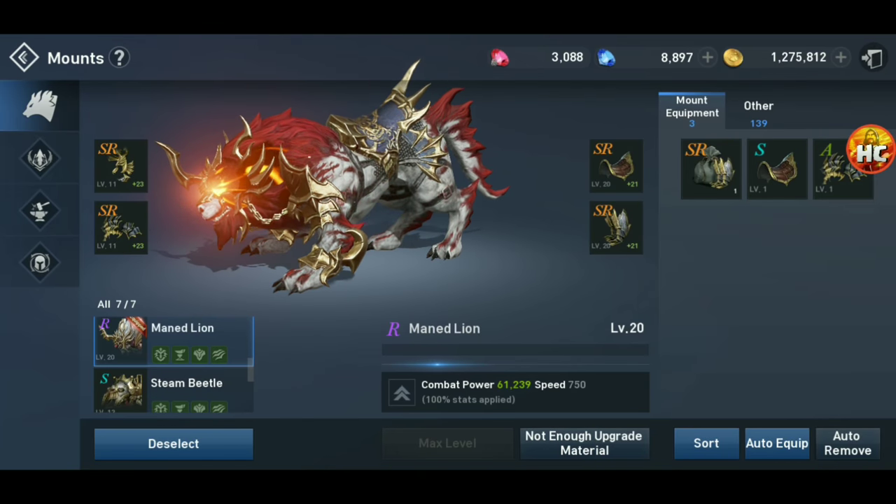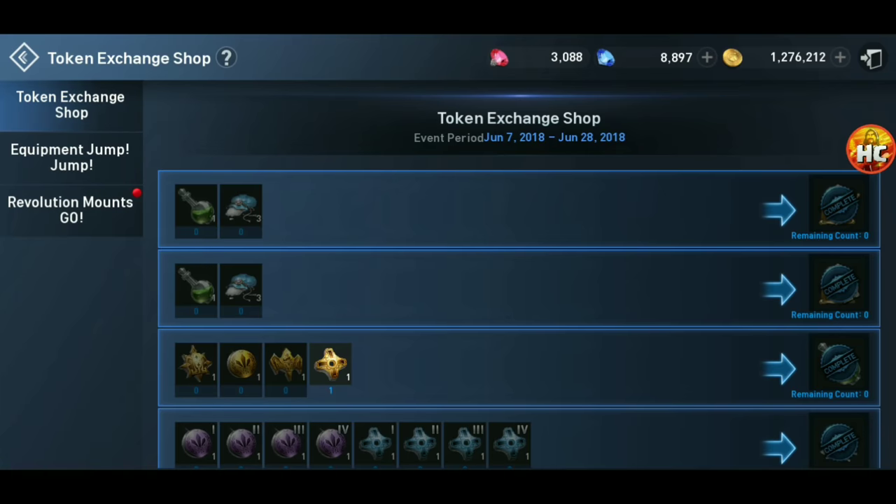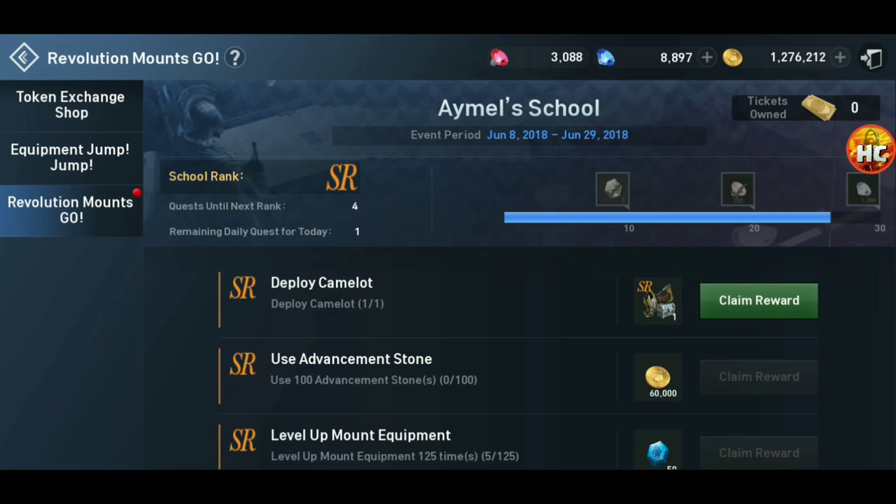The other thing in the event itself — as you're working on things, it's going to ask you to do things like enhance. If you don't have a lot of enhancement scrolls, enhance some of your stuff on your other mounts, like your horse or your beetle, where you may have some stuff at level one. You can do it at 100%, one scroll per. Don't try to do everything on your main mounts if you're trying to get through this event.